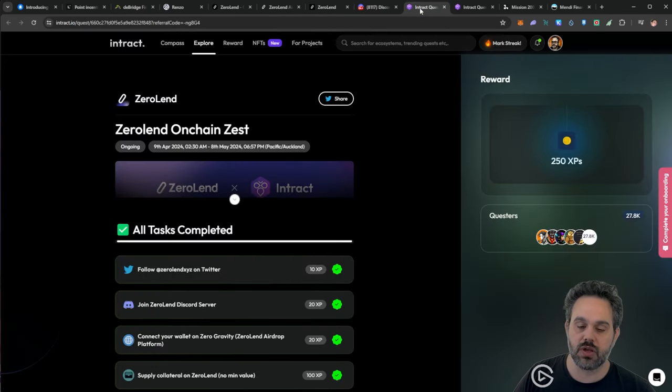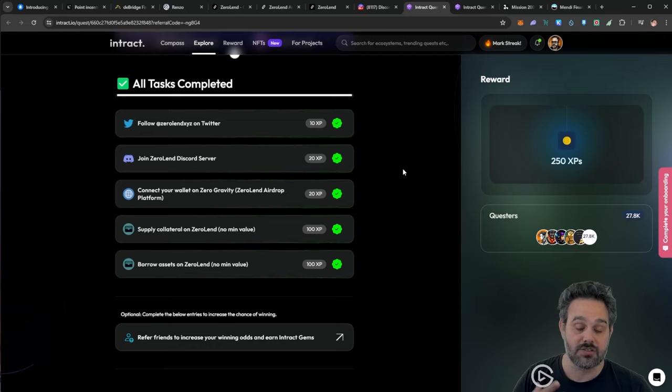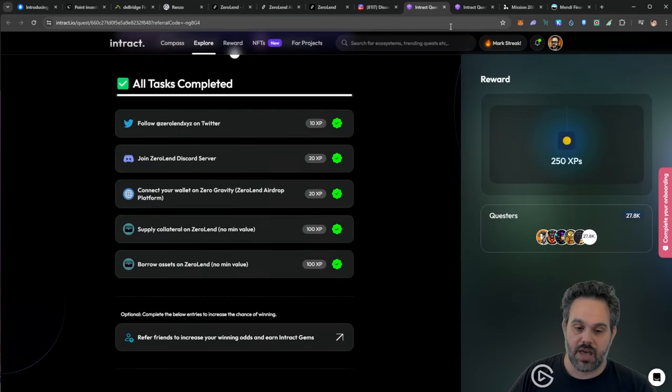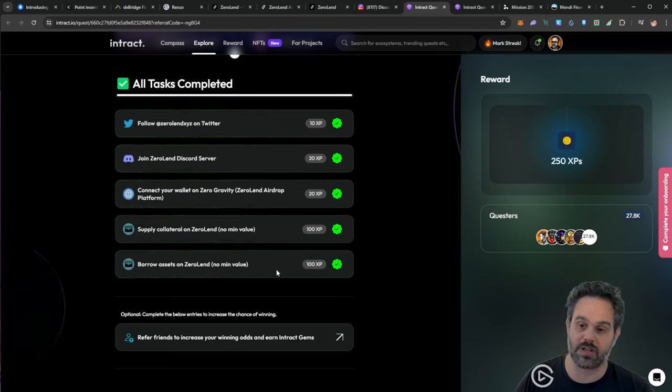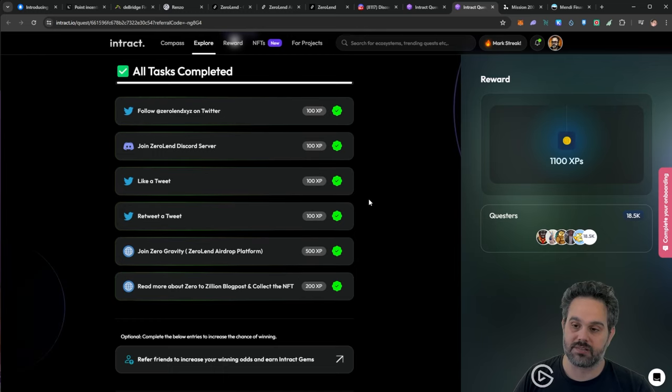There are also two different Intrack tasks you can go ahead and complete — I'll leave the referral link below with my referral code. I'm starting to get used to this platform. I have to mark my streak here today — I've been marking my streaks every day for a while. The two tasks require you to supply collateral and to borrow collateral, which is exactly what we're doing. You're going to be able to complete the first one very quickly, and the second one doesn't even require any additional investment.